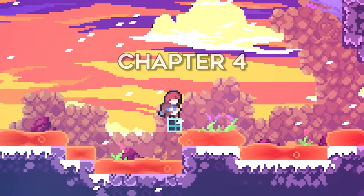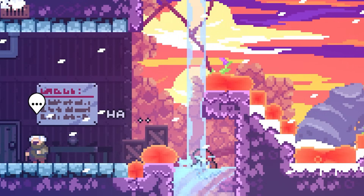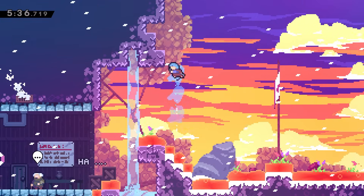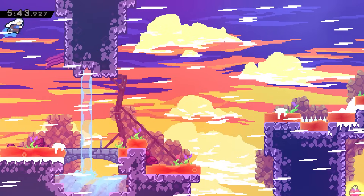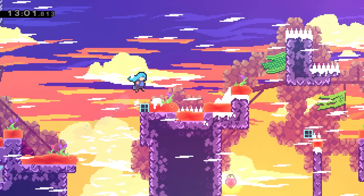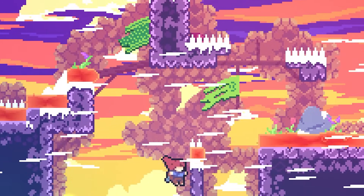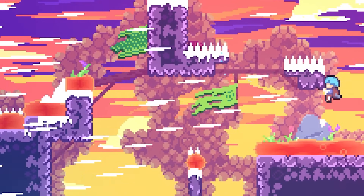It is time for the chapter I am least looking forward to — number four. Besides starting off with a cheat, there is the wind. In the first part, apparently you can keep your dash if you use it in the water, so I was able to fly up and climb this wall to move on. The next screen cost me nearly half an hour — I originally placed a second block but once I realized it was possible with just one, I had to grind it out.